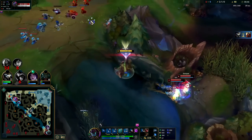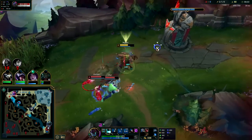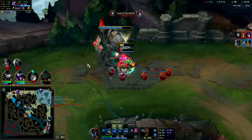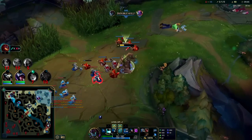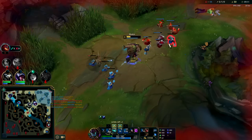We'll W to him, knock him away with Q, and we're chilling — timed out his axe. We'll get him with an auto into Q. Evelyn's slowed — we'll W her, she can't get away, she's waiting to R — and down they go. Nice try by them, very forced though. We'll go ahead and push the wave.